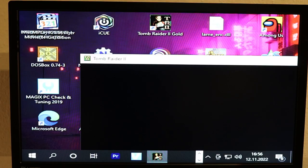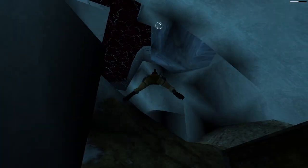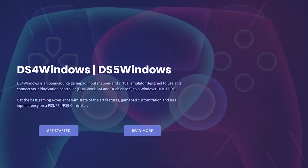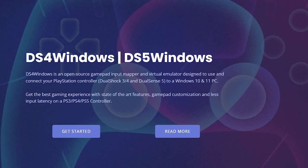The Eidos and Core Design logos won't display correctly, but I can live with that. On the highest resolution, the energy and air meter wouldn't show up, which is a bitch. On a lower setting, it worked. I used DS for Windows to play with my DualShock 4 controller, because I'm sure as hell not playing with the keyboard. So, we're ready to go.